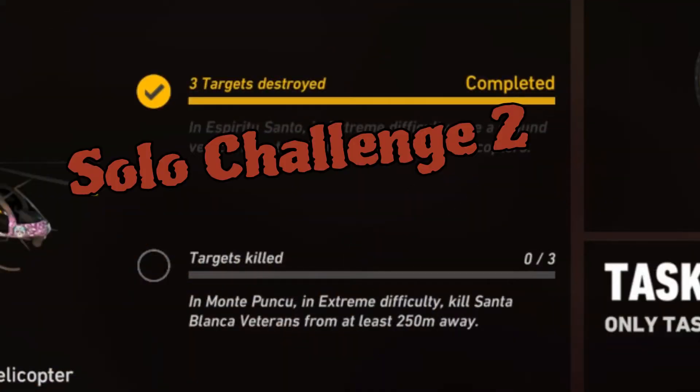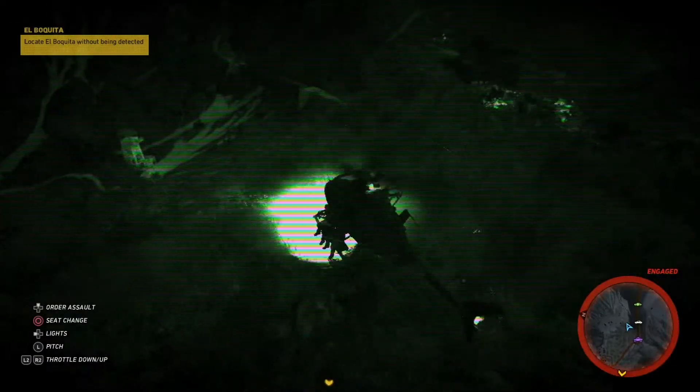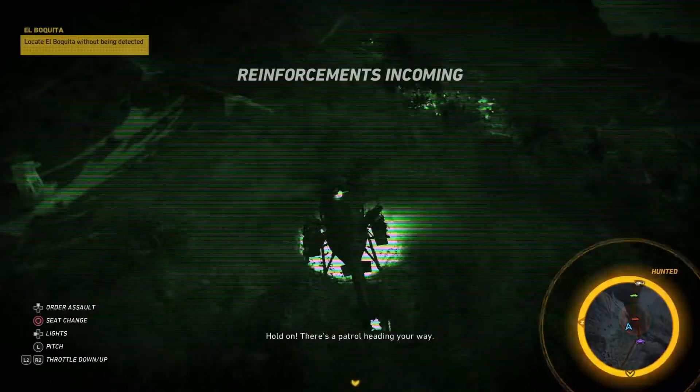For solo challenge 2, in Montefunco, in extreme difficulty, kill 3 Santa Blanca veterans from at least 250 meters away. I fast traveled into Montefunco Bravo, went to El Yayo Cooperative just south of that. On the map, you'll see where the blue triangle was from my helicopter.